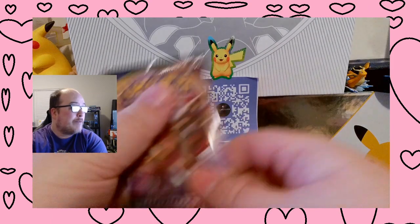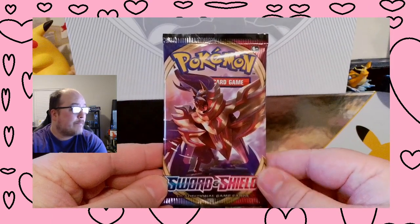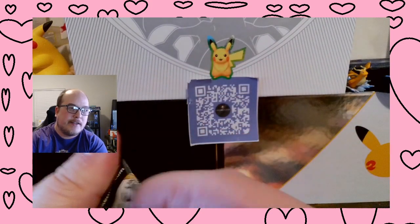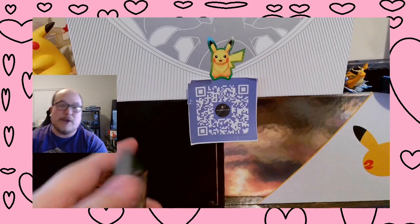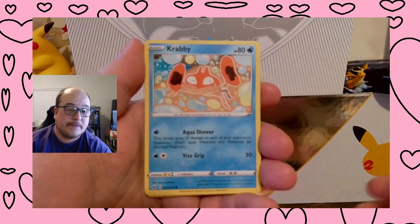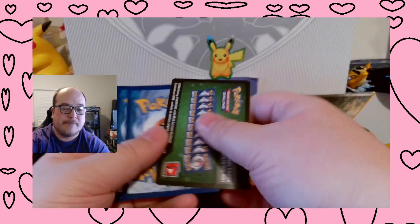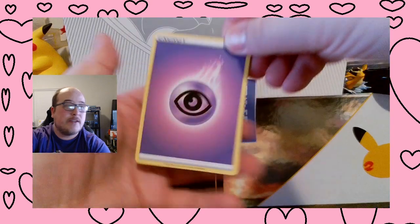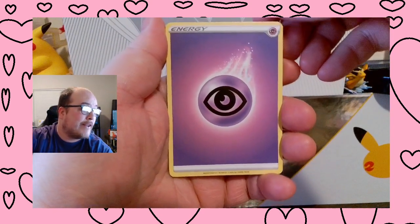Sword and Shield, Fusion Strike, and then Brilliant Stars, and then we'll go from there. What I was planning on doing was getting some love ball Pokémon tins, but there weren't any good deals. And I thought the Pokémon Center would at least re-release them or release a new version of it, but I guess they just didn't.